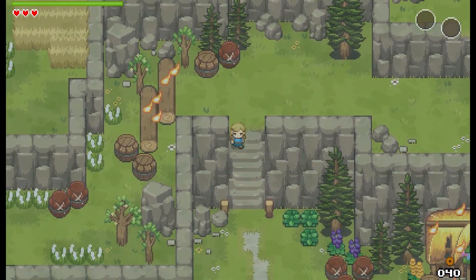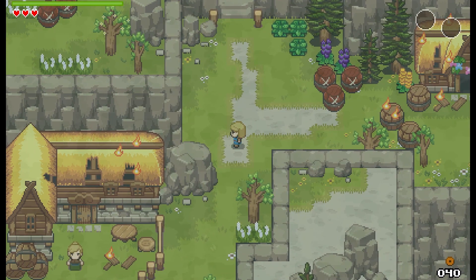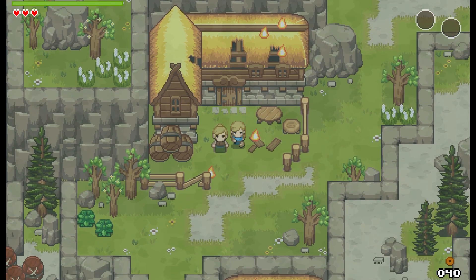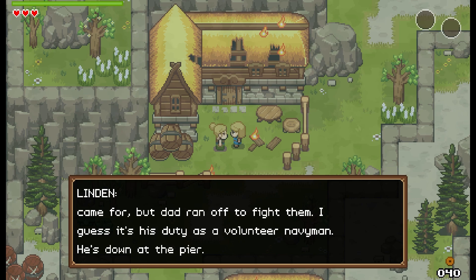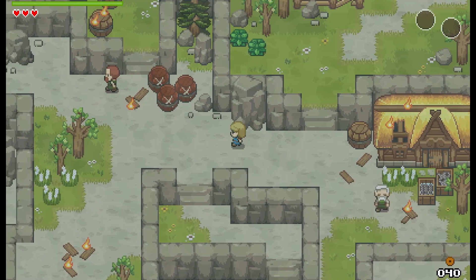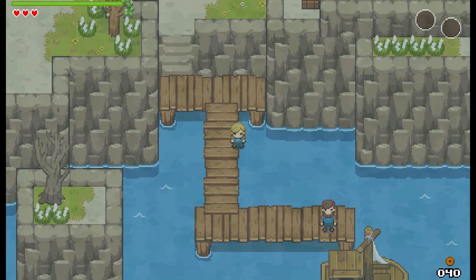Wait — is the town on fire?! Oh no, explosions! What's going on? Tillia, I'm so glad you're safe — I tried to block off the tavern with the barrels but they were throwing bombs. I don't know what they came for but dad ran off to fight them — it's his duty as volunteer navy man. He's down at the pier. The volunteer navy is a big deal around here! Let's get down to the pier and see if dad needs our help.